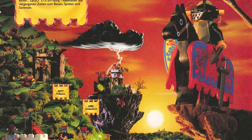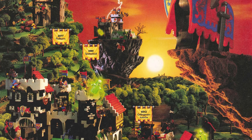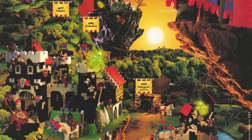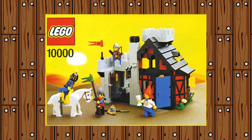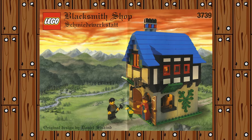The next era went from 1990 to 2006, and I'm going to call this the Dark Ages of peasant minifigures. From 1990 to 2000, LEGO didn't make a single peasant. In 2001, LEGO did re-release Guarded Inn, which came with a maiden, but that was really it.